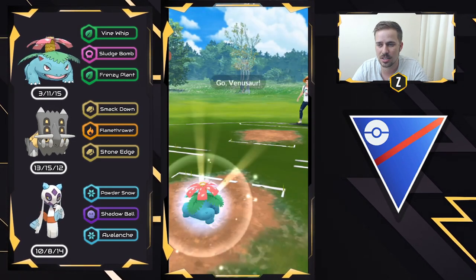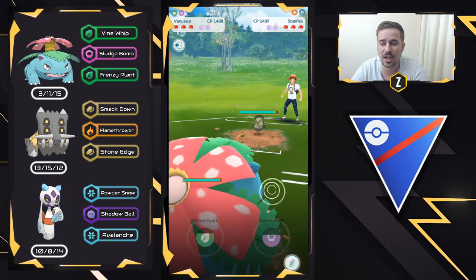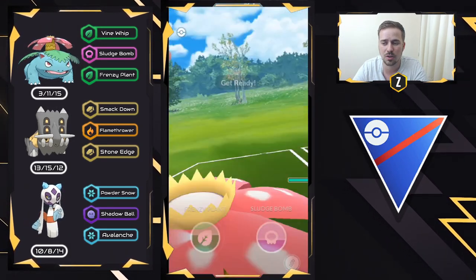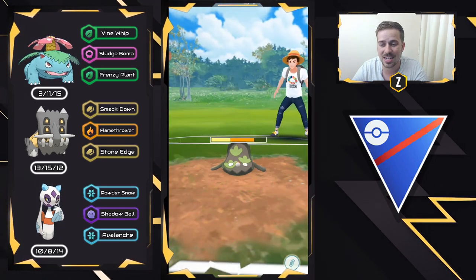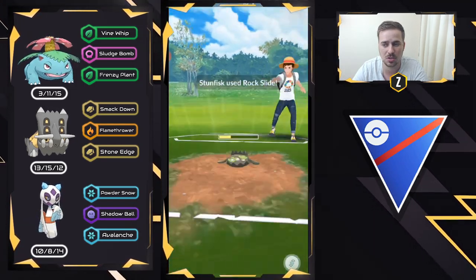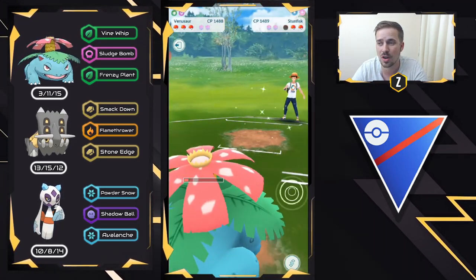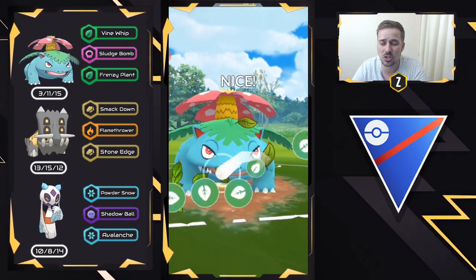So right here we have Venusaur versus Galarian Stunfisk. This is actually a lead win for us — it's pretty solid. We stay in, and this is what's great: Venusaur is maybe widely unknown against Galarian Stunfisk. They throw a Rock Slide — we don't need to shield, it does nice neutral damage. We overload a bit and go for a Frenzy Plant. Watch how much damage this does to a Galarian Stunfisk — it absolutely chunks it. Here comes another Rock Slide — we don't need to shield — we survive and go for the Frenzy Plant again. They shield, and then an Azumarill comes in, which is really risky by my opponent because I can get to another Frenzy Plant in time. That is why Vine Whip on Venusaur is so strong — we force a shield, which is great.